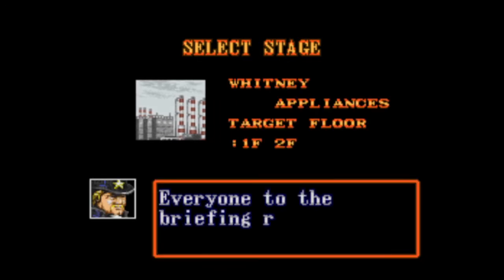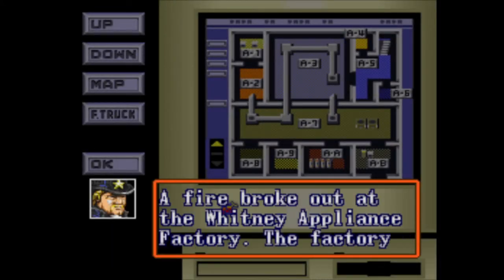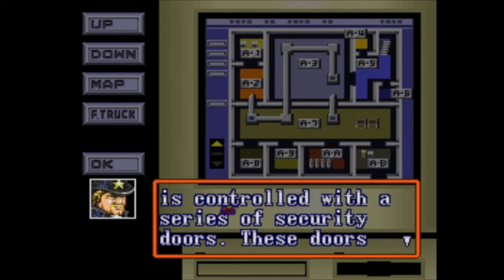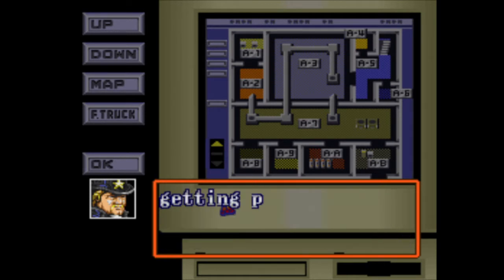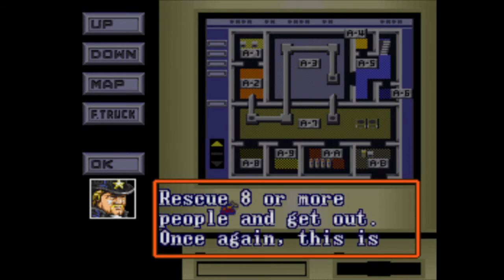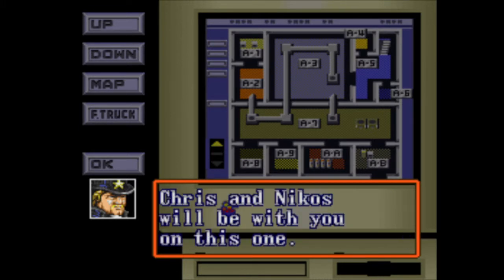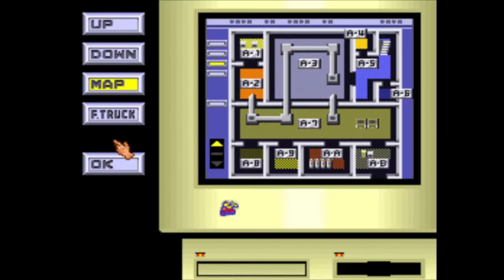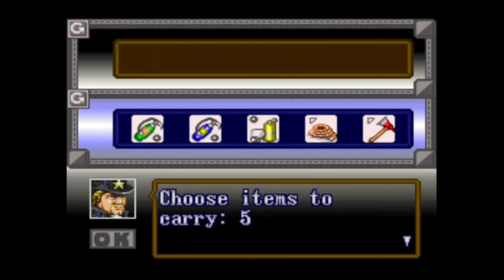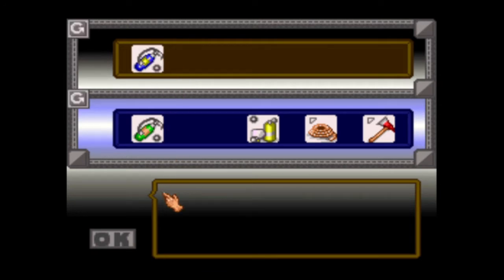Nikos won't be with us — he's in the hospital. Alright, one more stage is selected in this batch — Whitney Appliances. A fire broke out at the Whitney Appliance Factory. The factory is controlled with a series of security doors that don't appear to be working properly, so you'll need to find out what happened in order to rescue people. The fire is getting pretty fast, so you got no more than 15 minutes. Rescue eight or more people and get out. This is an appliance factory, so be prepared for electrical fires. Sorry, Nikos is on vacation. This is the second fire from this factory in a month — they just don't make them reliably anymore.